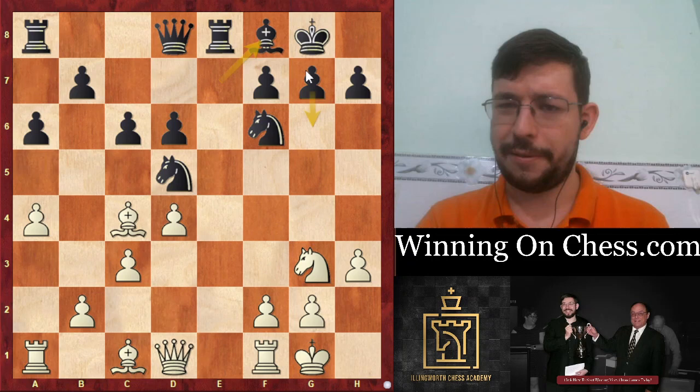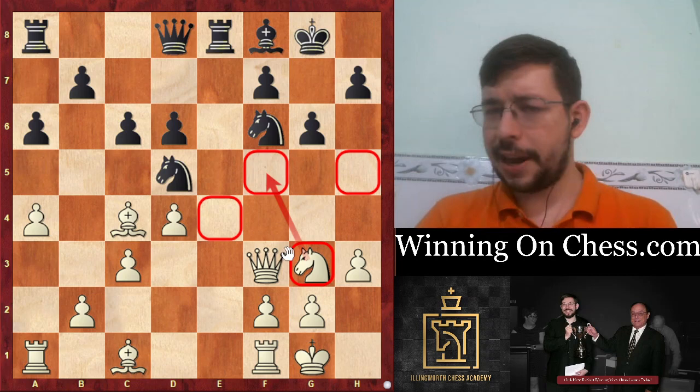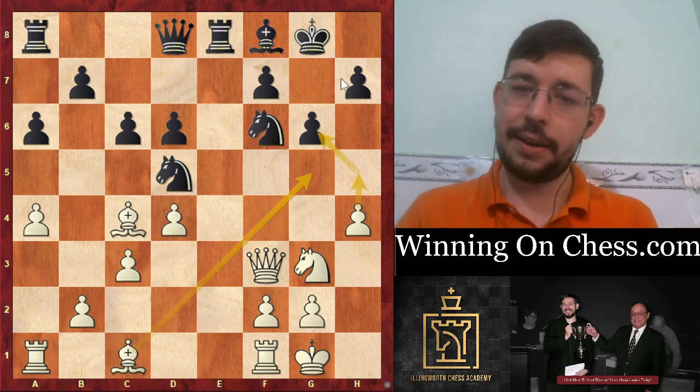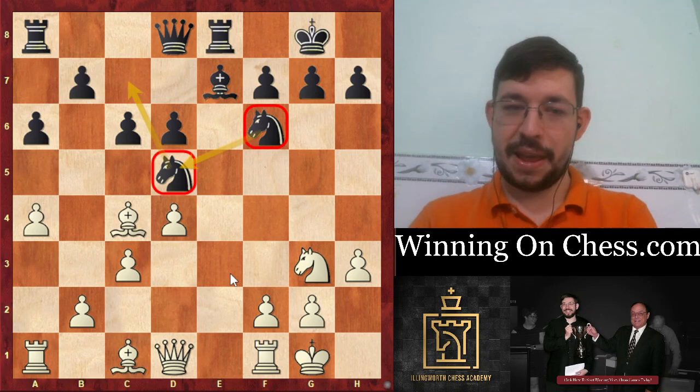Instead of B5, I think playing Bishop F8 and maybe trying to fianchetto the Bishop might have been a better try, because by playing G6 - stopping White from getting that Knight to F5 - with the knight a little bit misplaced at the moment, White is still better. But you can still go H4 and whip up some attacking chances on the King. With a Bishop on G7, at least Black has managed to sort of stop the bleeding and keep things somewhat under control.